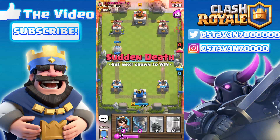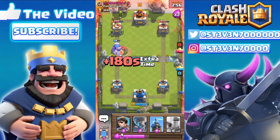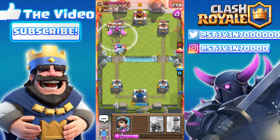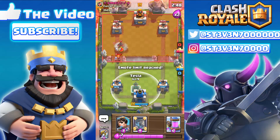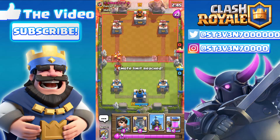I'm gonna drop my Sparky and Ice Golem push — okay it looks like he's actually gonna counter that. Hopefully he does realize I'm trying to end the battle. Here comes the Hog Rider and Fire Spirit, so that should just wrap up this battle right here. Let's move on to the next hidden secret about Clash Royale.